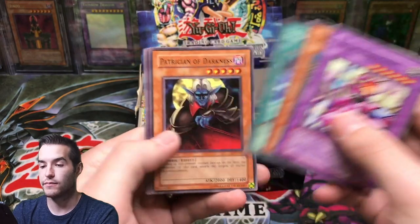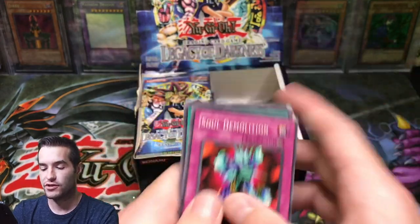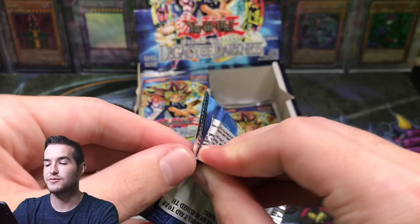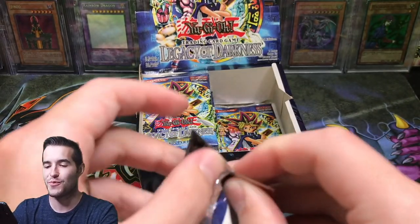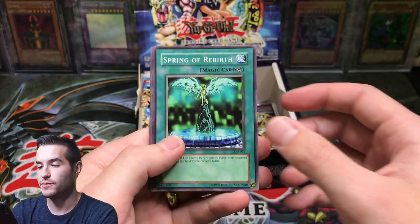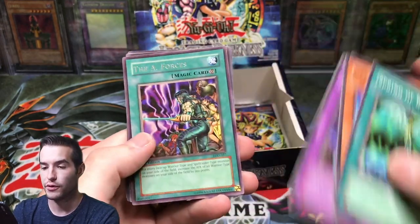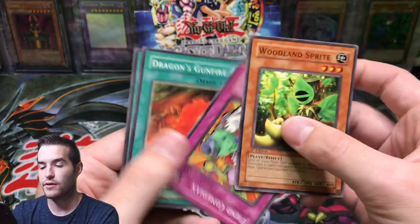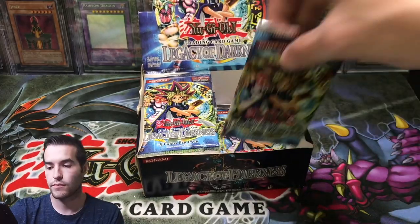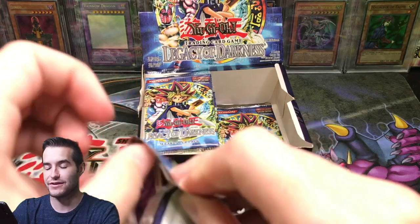Super Robo Lady, Troop Dragon, Patrician of Darkness, Magic Reflector, Commotion of Nature. Okay, we've got a couple more packs down there. These 36-pack boxes are huge — there's just so many packs in them. Spring of Rebirth, Great Longnose — I think that's a short print. Throwstone Unit, Super Robo Yaru, The A-Forces, Lidlund Sprite. We got an upside down Fiend Comedian, and We Can Beat a Giant Dragon. Still more packs — you keep pulling out packs and more and more keep coming out. It's crazy.